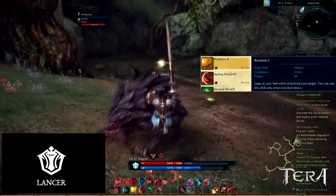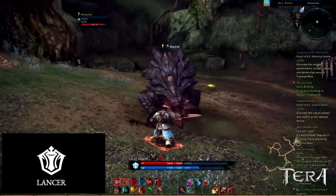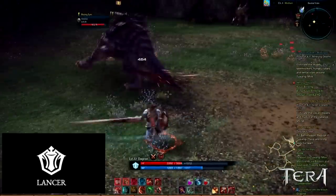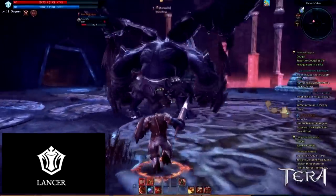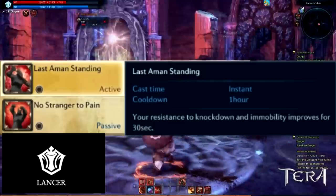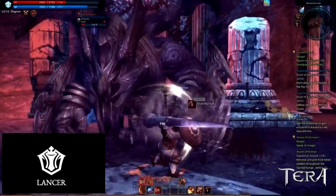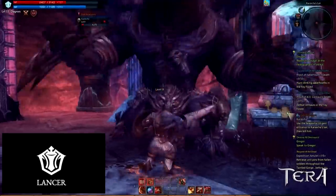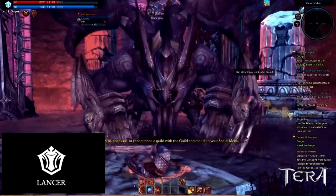The Lancer class has one CC break to start, and that is Retaliate. This is a reactive ability that requires the Lancer to be knocked down. It is an instant cast with a 15 second cooldown. Not only does this ability return you to your feet, but it also attacks your target at the same time. It is worth noting that the Amon has a racial ability called Last Amon Standing that improves their resistance to stuns and immobilizing effects for 30 seconds, but it's on a 1 hour cooldown. While not a Lancer ability, we can expect to see a lot of Amon Lancers.